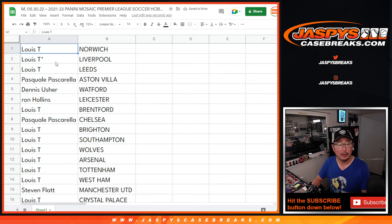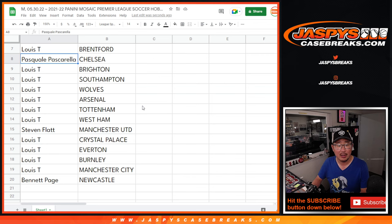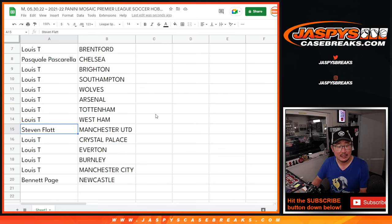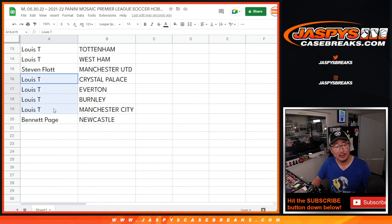Alright — Louis T with Norwich, and my club Liverpool and Leeds. Pascal with Aston Villa, Dennis with Watford, Ron with Leicester City, Louis with Brentford, Pascal with Chelsea, Louis with Brighton, Southampton, Wolves, Arsenal, Tottenham, West Ham. Steve with Manchester United, Louis with Crystal Palace, Everton, Burnley, Man City, and Bennett with Newcastle.